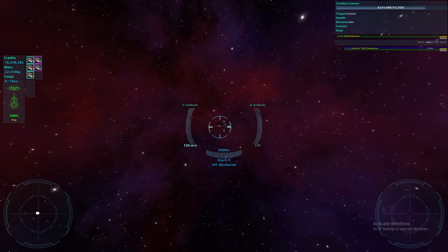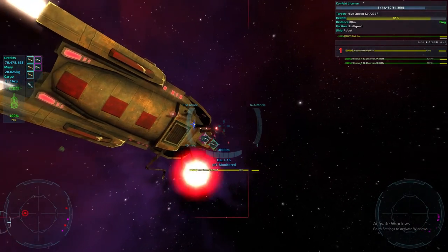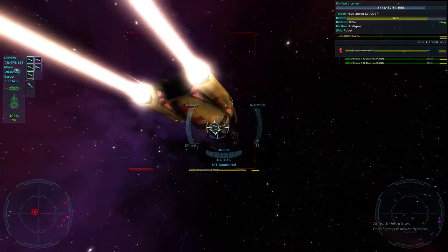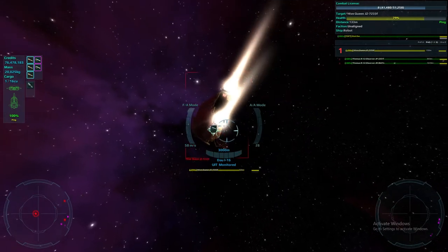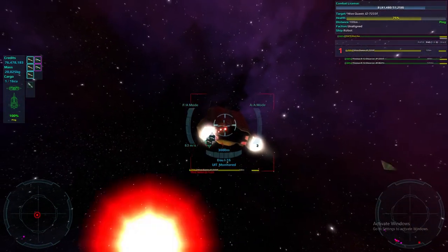Head back to the sector to grab that fighter ship and start dealing damage to kill the Queen. You want to head back really fast because her shield regains relatively quickly and you don't want to miss that window, otherwise you'll have to de-shield her again. Once you're back, all you're going to do is keep dealing damage until she's dead.